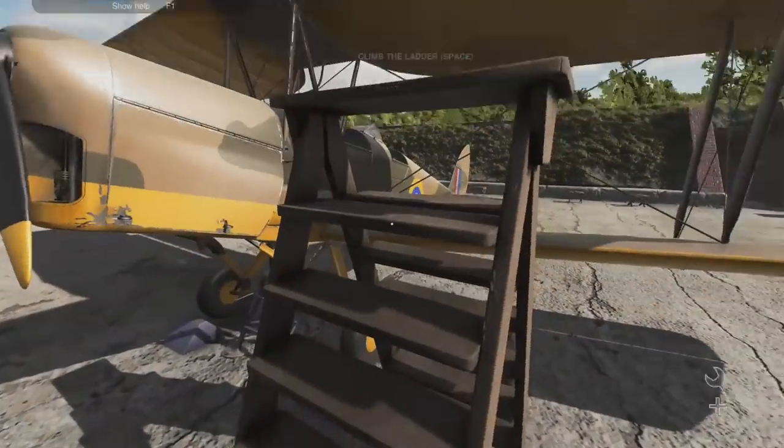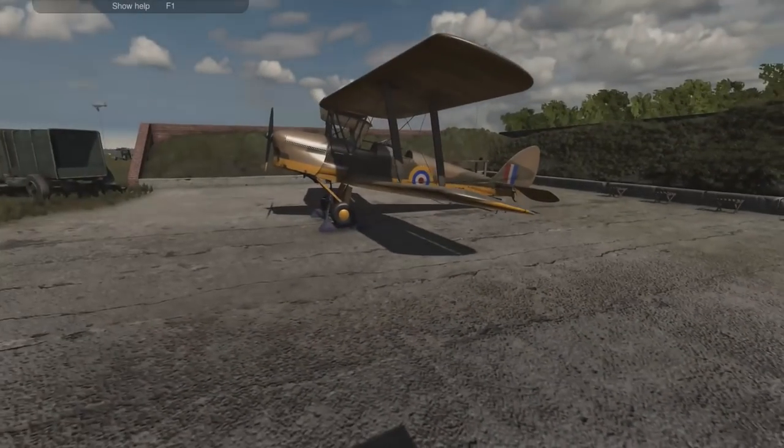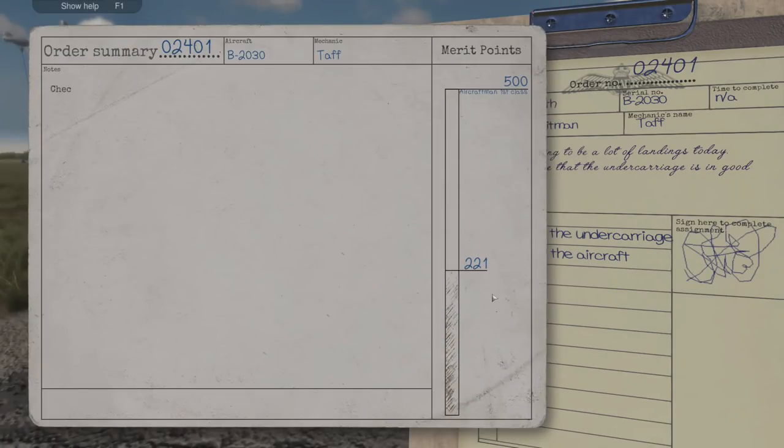Oh, for God's sake. Stupid thing — come here. Bloody thing. Shove it over there, put it on the fire heap — we don't need that kind of... Right, job done. Fantastic. Undercarriage checked. We couldn't repair anything, so there was no bonus points to be earned. But we're getting up to, well, we're halfway to the next one.